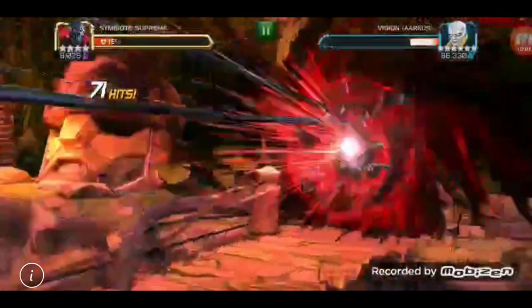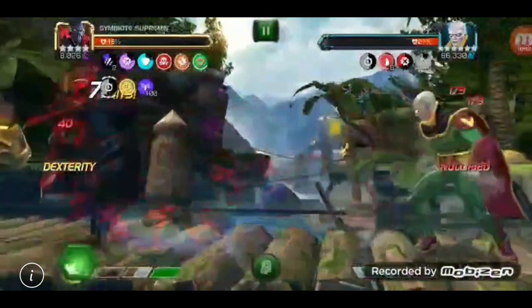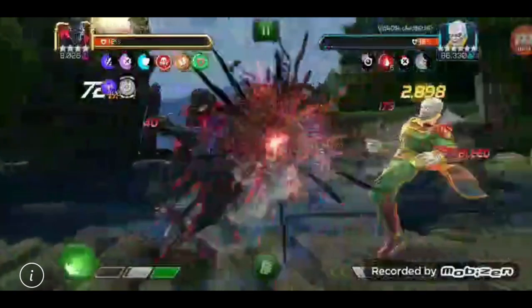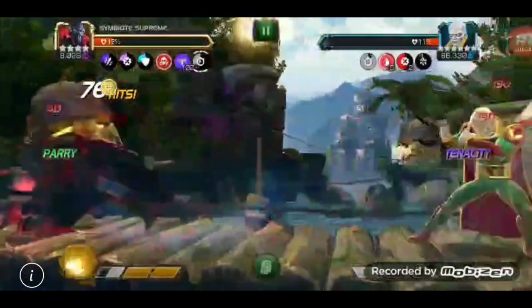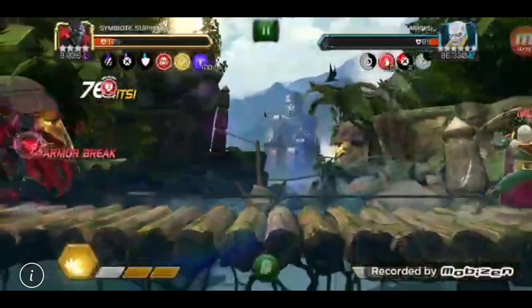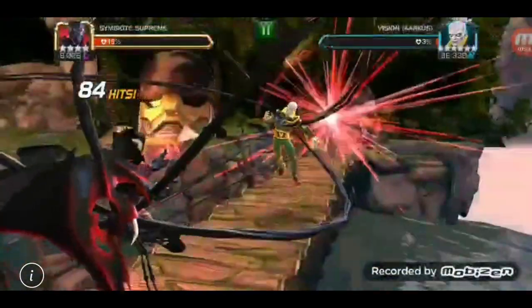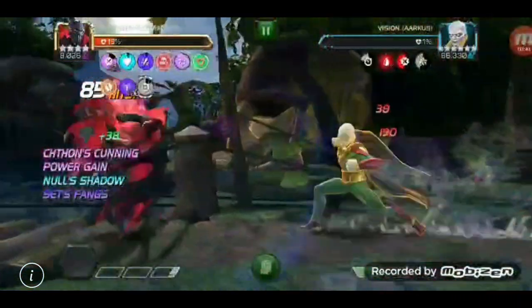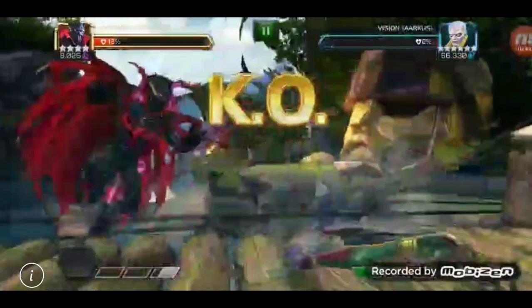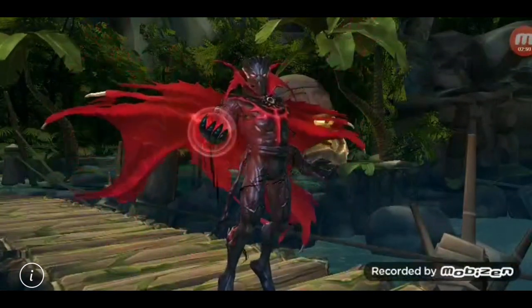Then watch that Vision boss's health tick down so fast with the bleeds. I also want to say that yes, Dr. Doom is an MVP for this fight too — but the reason so many people go for Dr. Doom in the abyss nexus crystal, or when he's available in an incursion crystal, is because people don't have him as a five or six-star. A four-star I'm sure would be fine, but it's nice to see an older champ like Sim Supreme highlighted for this fight, because I feel like more people may have a four-star Sim Supreme than Dr. Doom. If you've got Doom, hey — there you go as well.